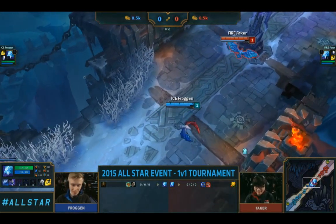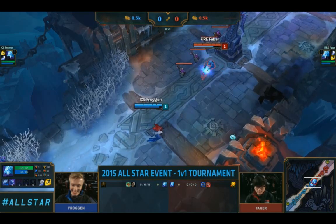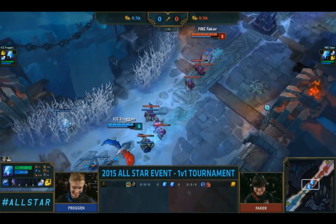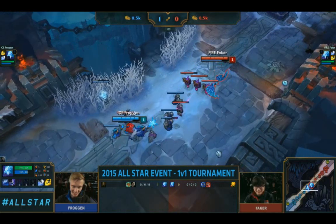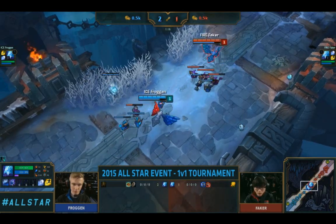Is it just me, or does Froggen's model look ever so slightly bigger? Yeah, I think it might be. It's a sweet dance. Oh, it's coming! He stunned! First shot from Faker and he's going to get it right on back. He turns it back and gets minion damage. This is a true mirror right now. Froggen will be pretty happy with that. That's basically the first shot fired.